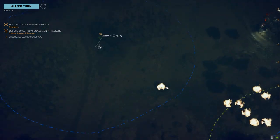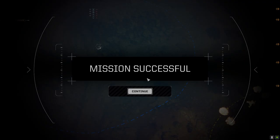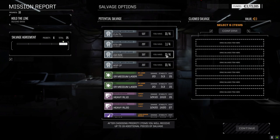Disappointed we didn't get more kills off this, but I'm not surprised. We were able to hold them off though — mission successful. Contract payment increased by 75%. That's nice — a good chunk of C-bills relatively early in the campaign. Gives us some freedom to build some mechs.